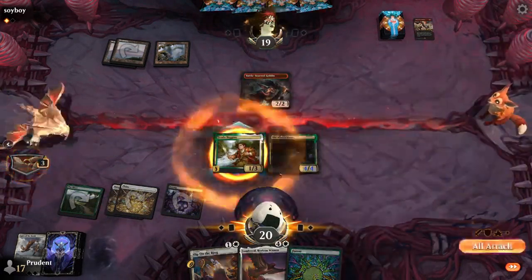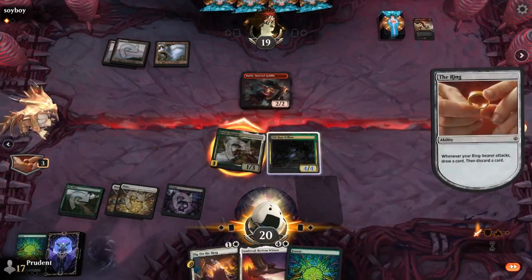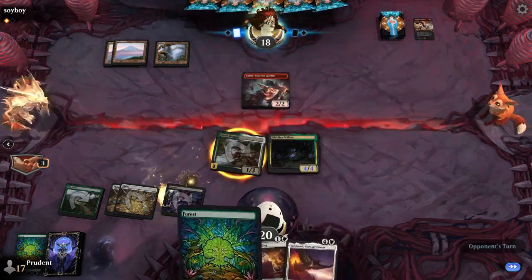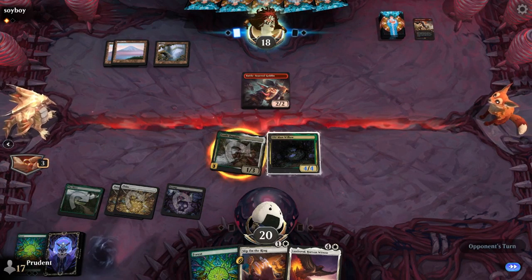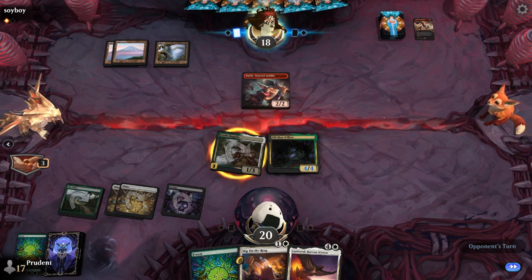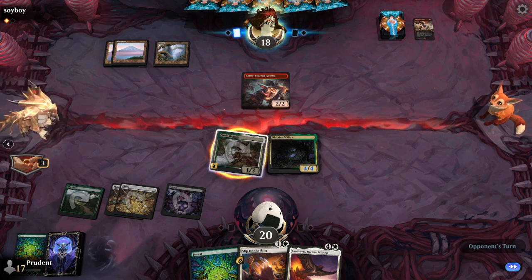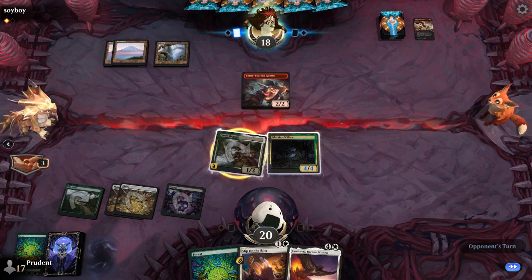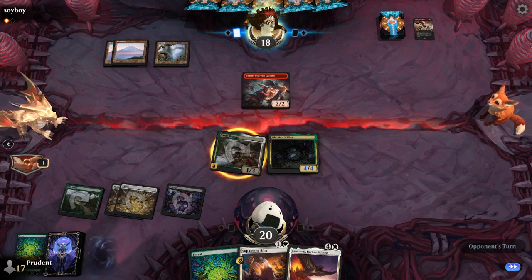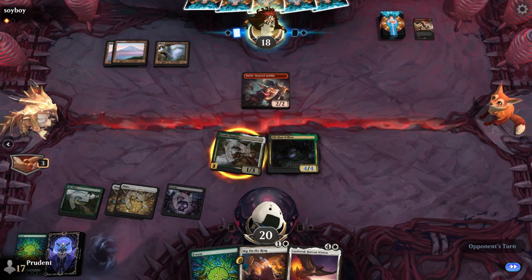He's got an Old Man Willow to keep the Ring ticking, and he's got a Landreval to throw the Old Man Willow up in the air next turn when Frodo attacks. Level three. Shelob's Ambush is in hand now. The Old Man Willow could gain flying from Landreval — Landreval could come down next turn, Frodo attacks unblockable because of the Ring, and because of the triggered ability on Landreval, Old Man Willow gets flying. That'd be basically nine damage if it all works out.